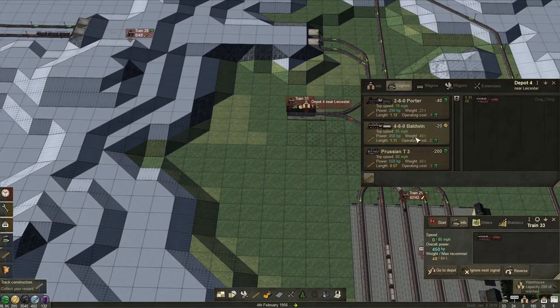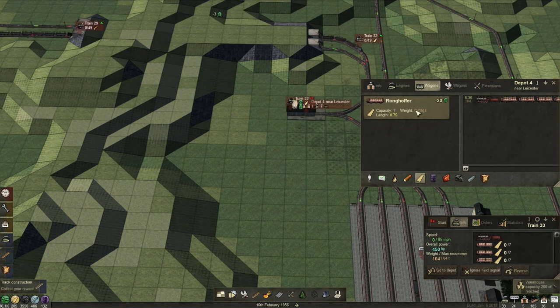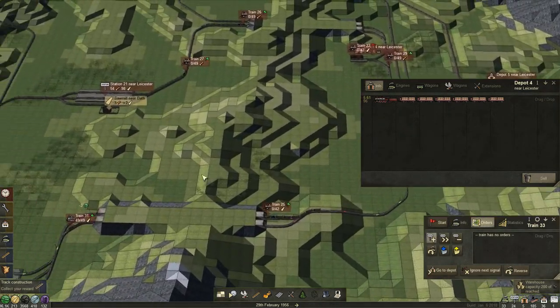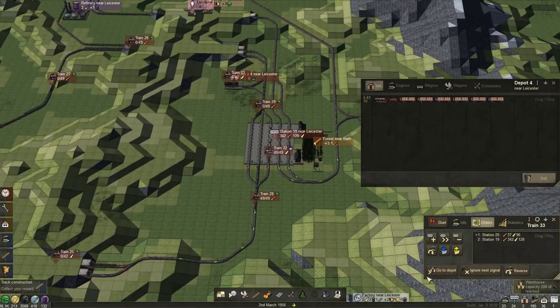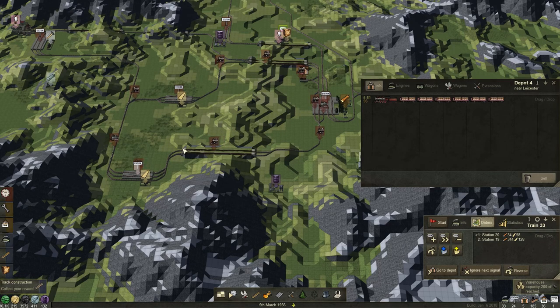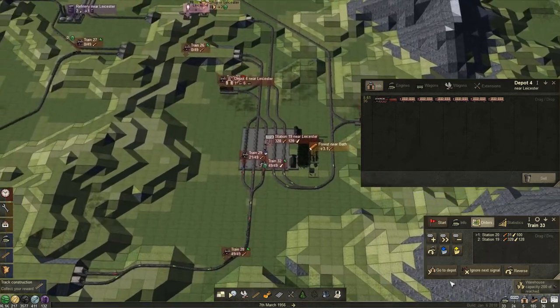Let's go to the depot — more bolt winds, and one of those. Oh, one too much — move that, and slow down at the end of it. Your orders — I'll do this manually to make sure I reach both of those. To here, and unload — no, not full load, unload.